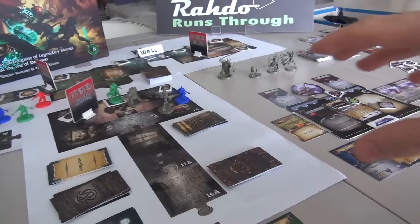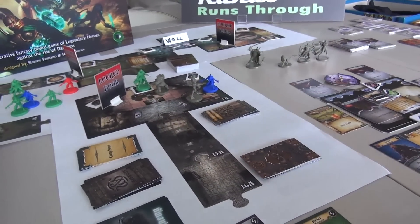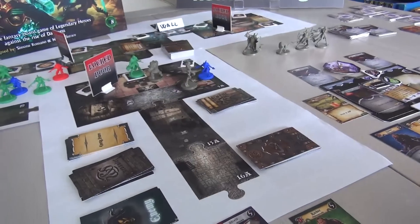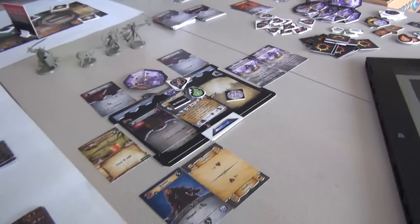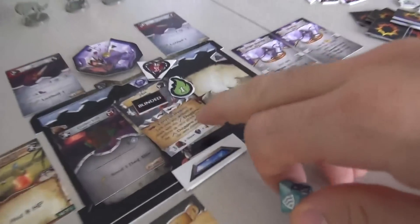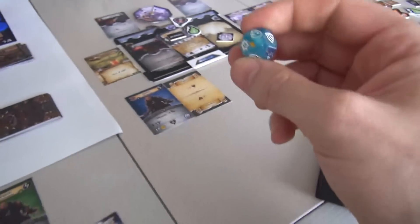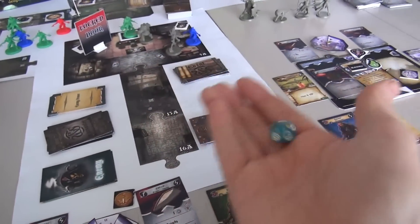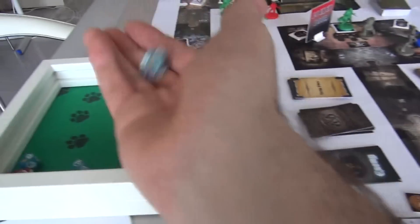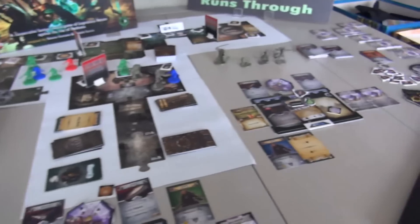Now we go back to Shay's turn since it was interrupted. She moved and dashed, and can now counter-attack. Because she is blinded, she has to roll a save first — she needs to roll a shield to squint through her blindness and attack. 50-50 chance. She rolls — shield! She gets to fight back.